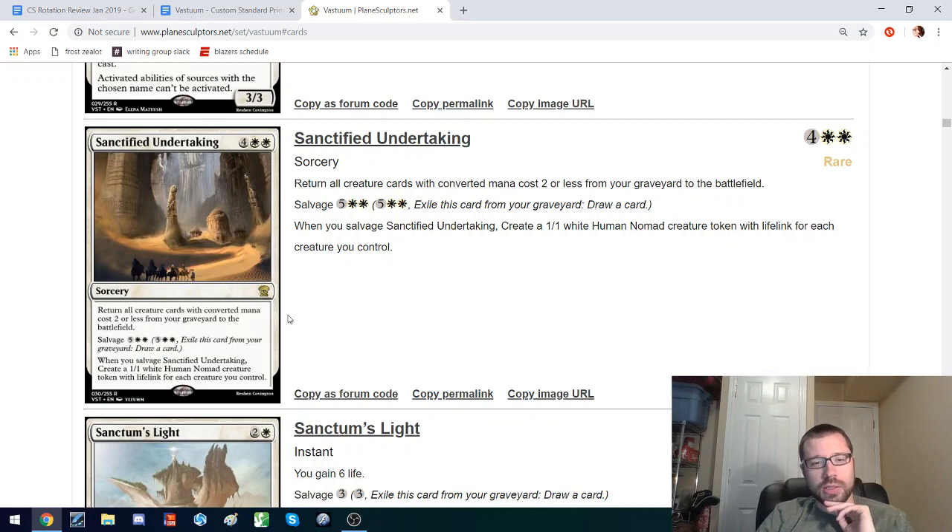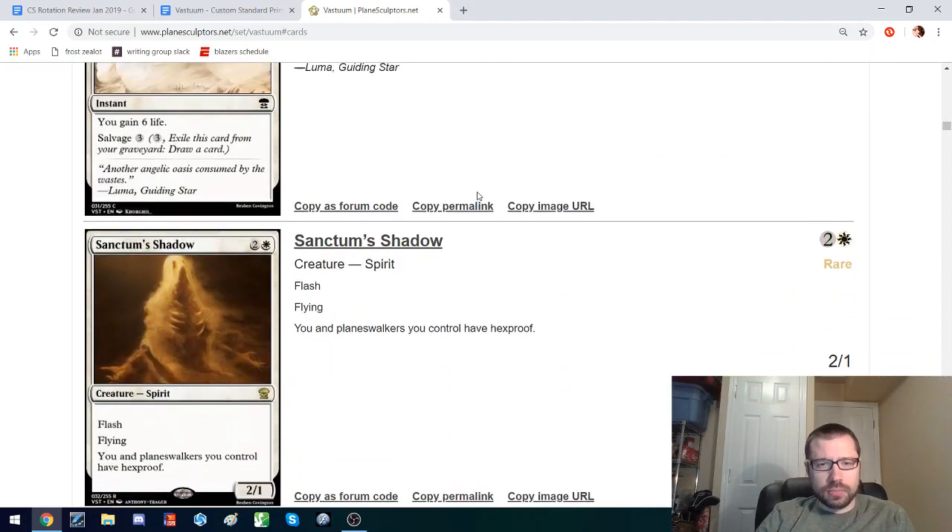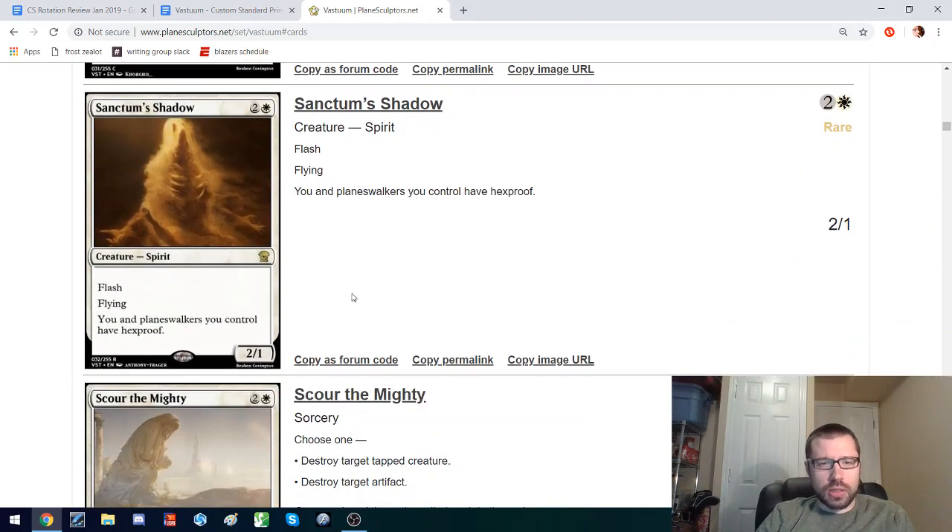This returns all your creatures with CMC 2 or less, and if you cast it at salvage cost — like if you self-mill this and then later pay 7 mana — you get nomads for each creature you control. The ideal play pattern is to play this on turn 6 with all these creatures, and on turn 7 draw a card and get even more creatures. I think that's a rare cycle of these — they probably don't make it to Constructed.